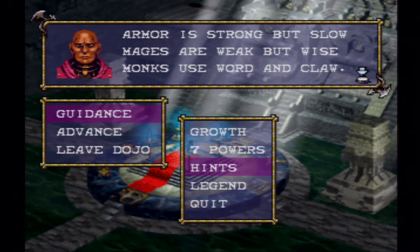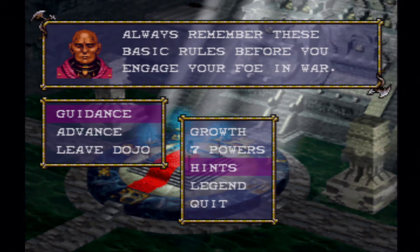Armor is strong but slow. Mages are weak but wise. Monks use wood and claw. Armor has really high defense, but your movement rate gets reduced — and they are highly susceptible to magic, so mages are going to be excellent against heavy armor units. Mages are definitely glass cannons — you do not want them in close quarters combat. And monks are kind of like priests that use weapons, even though they're called something else at a later level.